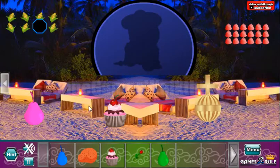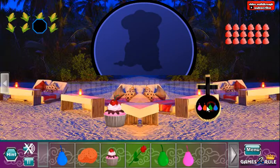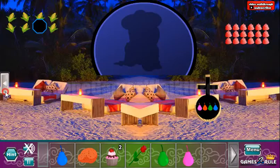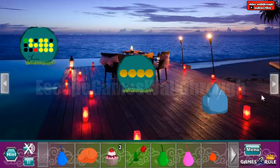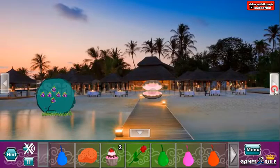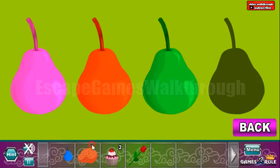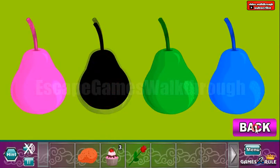We've got the cake. Here we can take a pear, a flower, and another cake. It's a hint — it's earlier for us to use it. But okay, let's use it. So we have pink, red, green and blue pairs. We have three of them and one more pair is to be taken here. Now let's arrange them as they are on the hint: pink, red, green and blue. We've got one more cake.